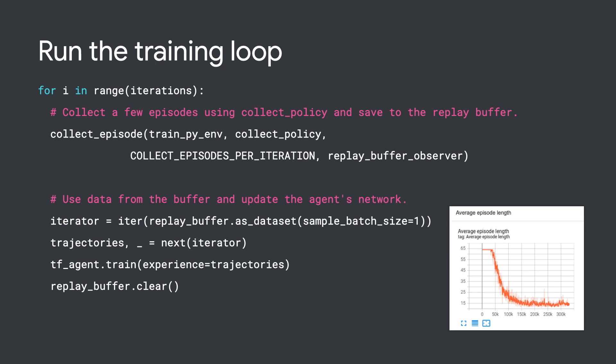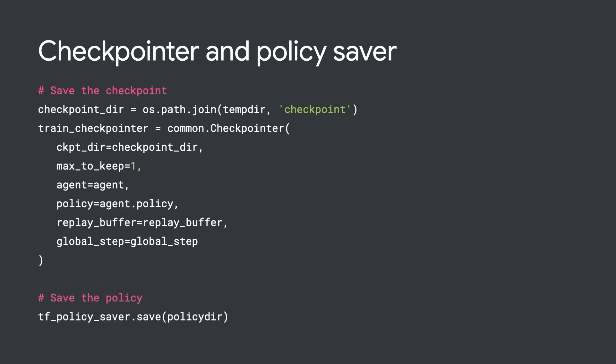Finally, we run the training loop. You can see in TensorBoard that the average episode length gradually decreases, which means our agent is becoming smarter since we want to finish the game as soon as possible so that it can beat the human player. After training, we can export the policy as a saved model for deployment using the policy saver.